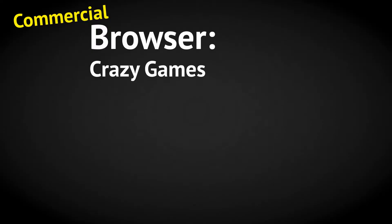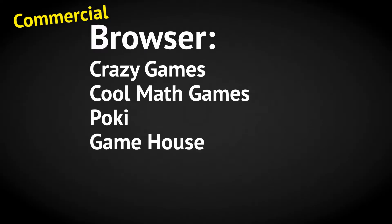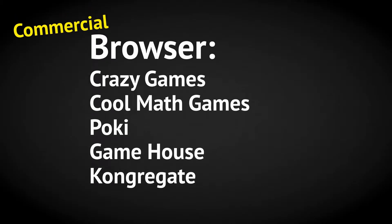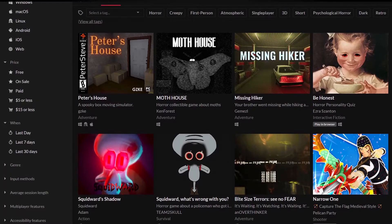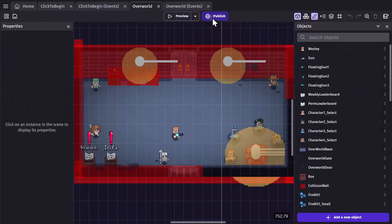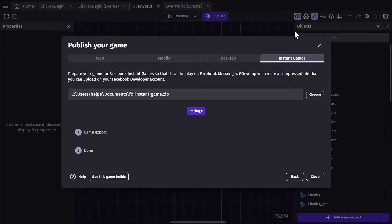And if you want to get paid, there's Crazy Games, Cool Math Games, Pokey, Game House, and Congregate. If you have a mobile game, you're sort of limited to Google Play, Apple App Store, and the Amazon App Store, but you can post your mobile game on sites like Itch with limited results. Posting your game to these different platforms takes time, but you'll be exposing it to a much wider audience.